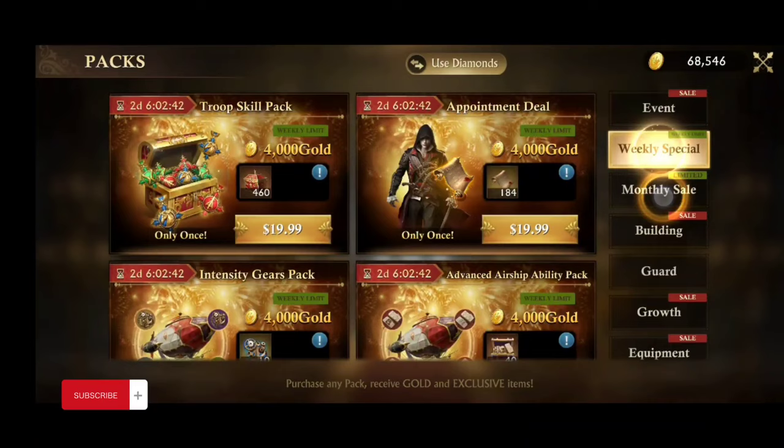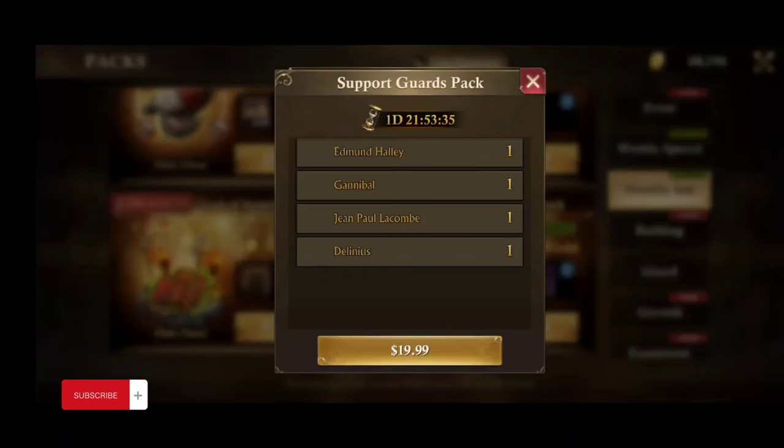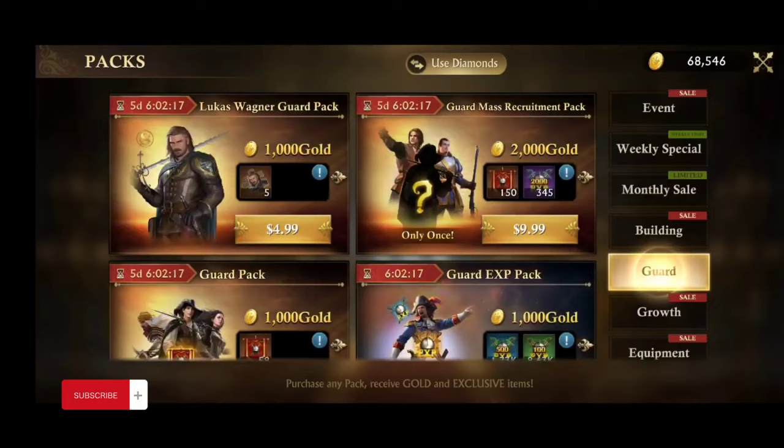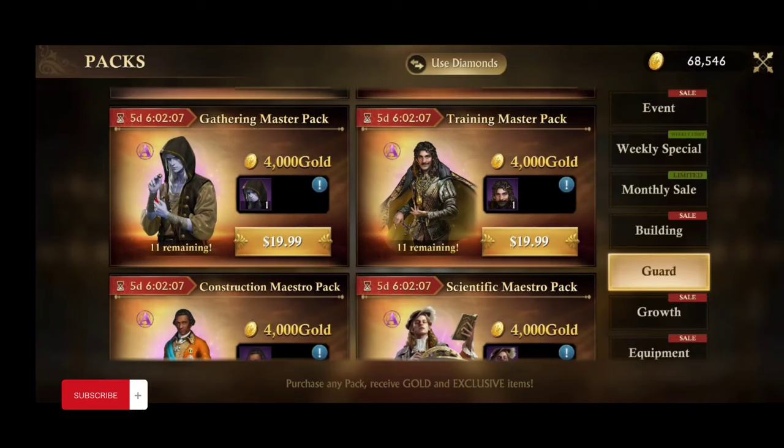Delanus helps you for the gathering stage with a 200% bonus. If you use that right after your troops have been gathering for a while, you can win the first stage of the gold event every time. But him you have to buy — I believe for around $20 under their monthly special. Pay attention: don't go under the guards section to buy them because there you'd pay $20 for each one individually. Under the monthly special, you can get all four of those guards — Delanus for gathering, John Paul for training, Gannibal for construction, and Edmund for research — for $20 total.